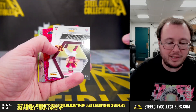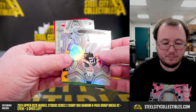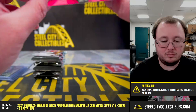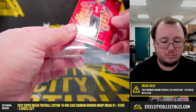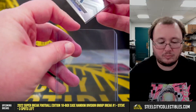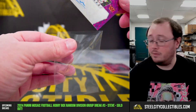24/49 in-focus rookie autograph, Luke McCaffrey. We have a red Xavier Worthy rookie. The Drake May base rookie — in focus — Luke McCaffrey, NFC East, going to Patrick.